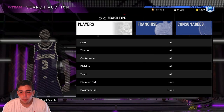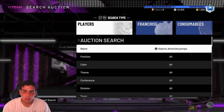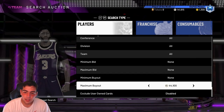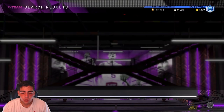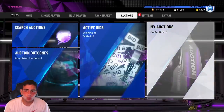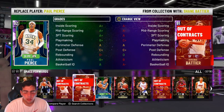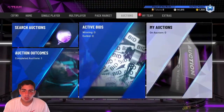We got Giannis for around 50K — I believe we got two Giannis's. One is in my lineup and one is on the auction. Giannis is about 59K right now, so I'm gonna put him up for 60,400. We're gonna make a solid 4 to 5K off him. We picked up two Giannis's total — one in the lineup, one on auction — and we're gonna make some solid MT off Giannis.